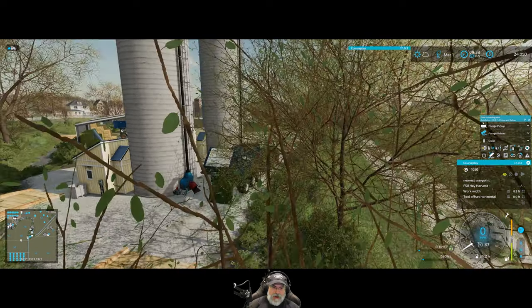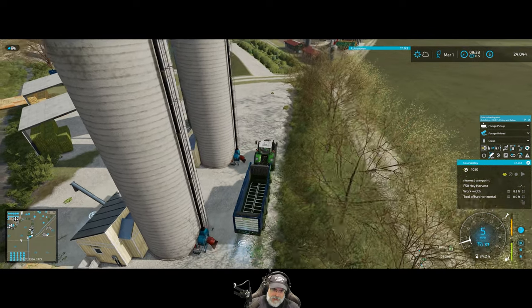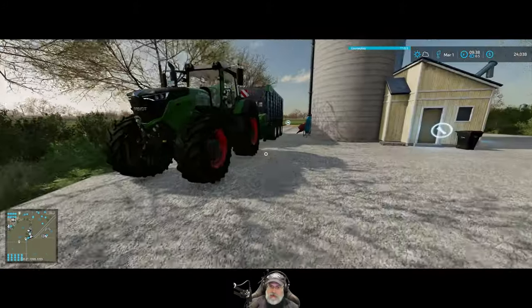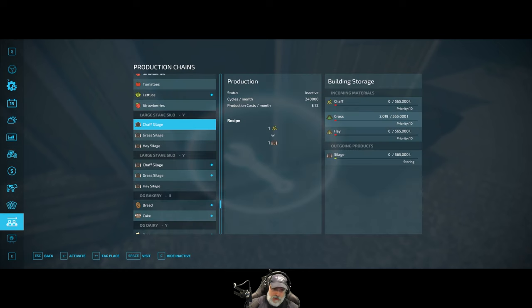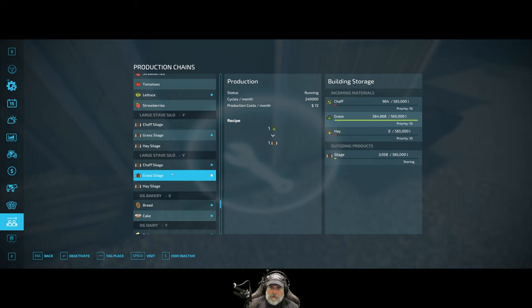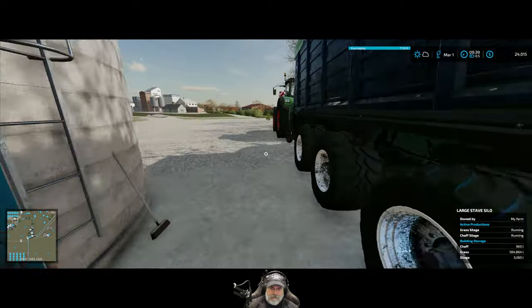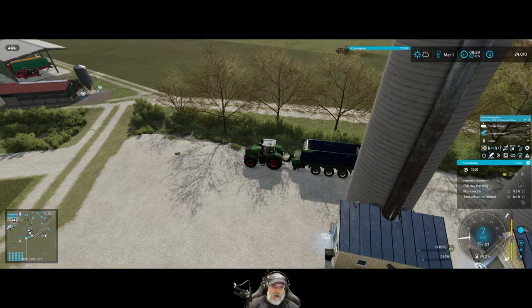Dropping this off — we've completely filled up one silo now. This was the first-stage hay cutting so the next one will be a second stage, meaning even more hay — we'll definitely fill the other silo and need even more space after that. This second silo currently has 2,000 liters of grass in it, just a tiny bit. Let's activate that and start turning it into silage too. Our first stave silo is packed full of grass and has so far generated 3,060 liters of silage — great progress!